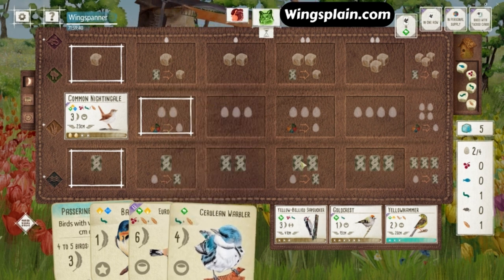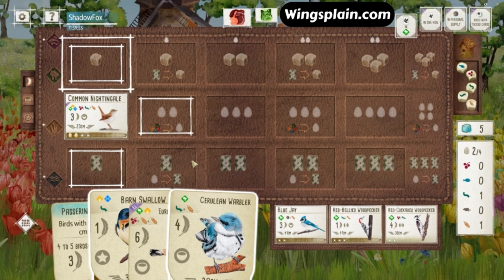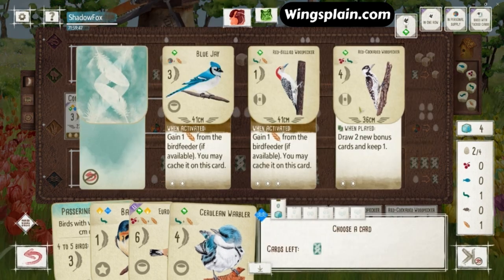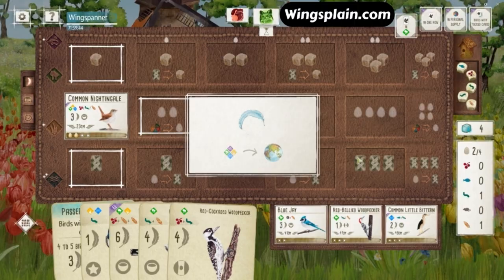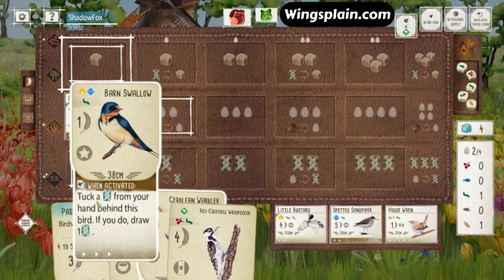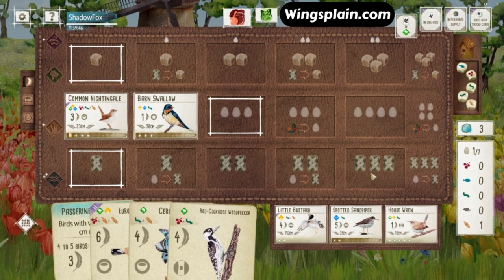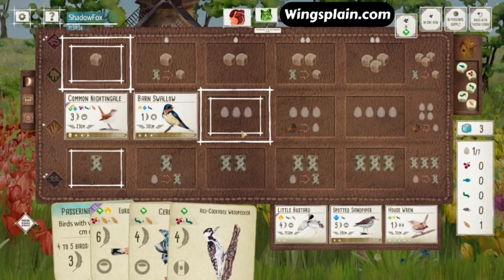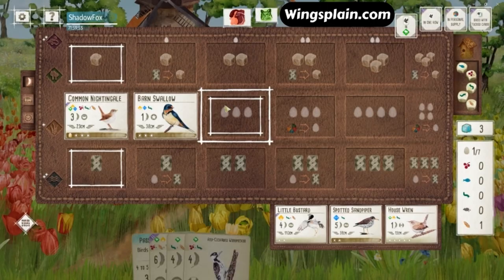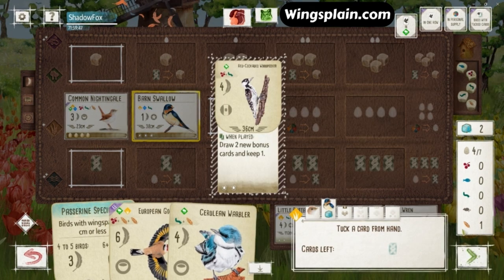The Goldfinch is less important until the moment my opponent plays a tucking bird. I do have the food for the Warbler here, but I would imagine I'm going to play the Barn Swallow. I'm going to deny the Woodpecker. House Wren, Spotted Sandpiper, and a Little Bunting in the tray — nothing critical. Barn Swallow is going down, pretty straightforward play. Looks like we're going to lay eggs, tuck the Woodpecker, and get the worm off the Nightingale for the Cerulean Warbler.